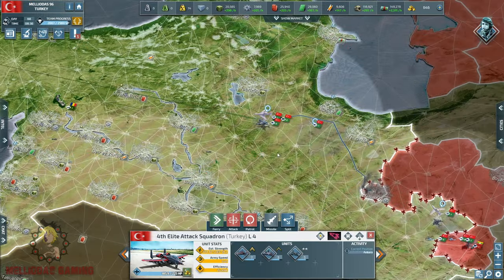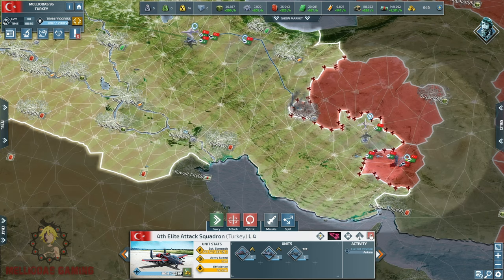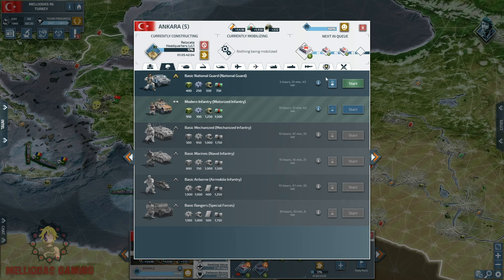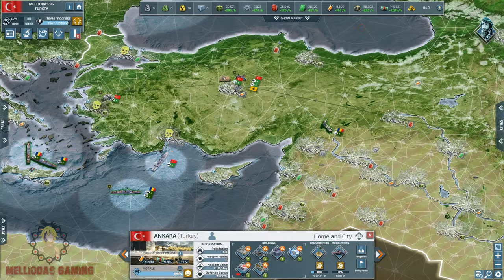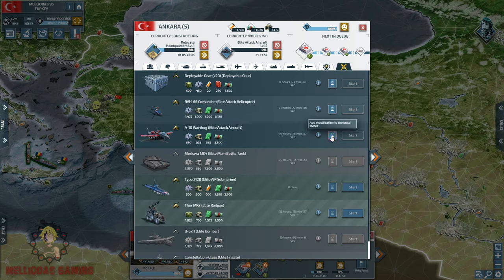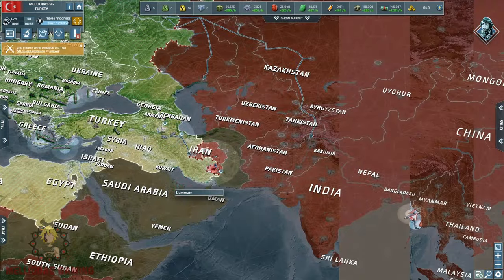I'm upgrading my military hospital — soon we'll have a level five military hospital. Look at the buildings in my capital: level five underground bunker, level five airbase, and now we're going for the level five military hospital and a level three recruiting office. There are a lot of infrastructure upgrades there. I'm also relocating my headquarters — I'm sending them back after moving to Istanbul, back to their original place.